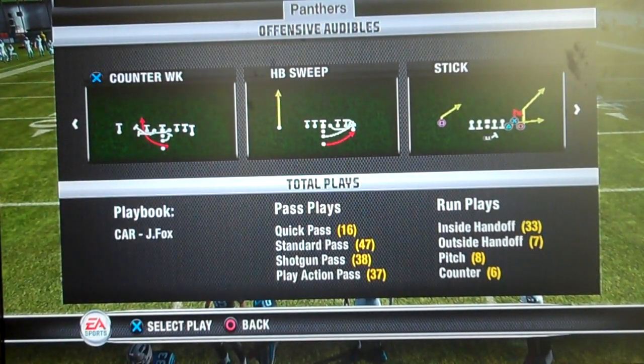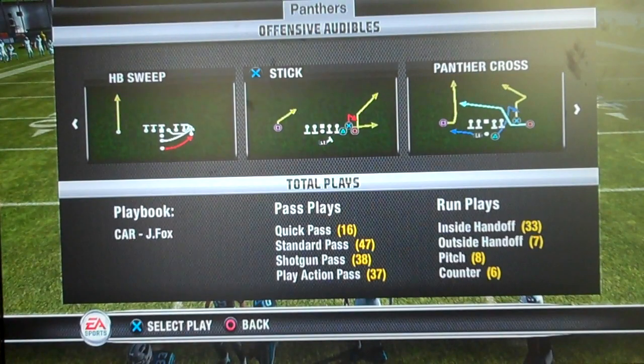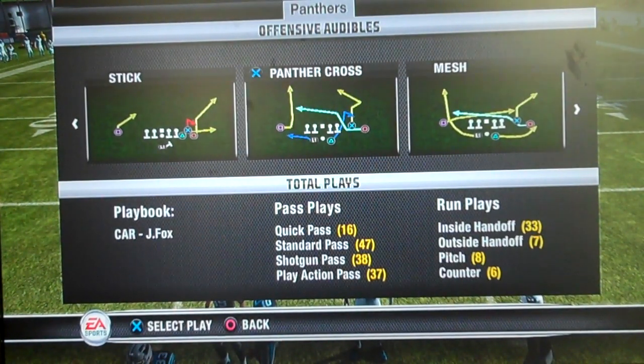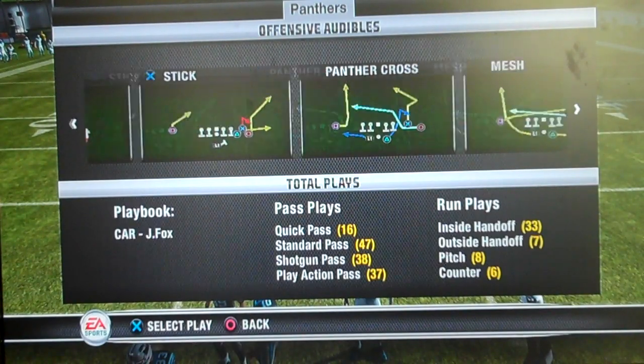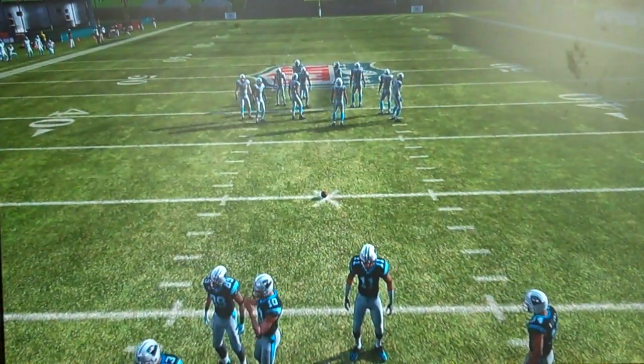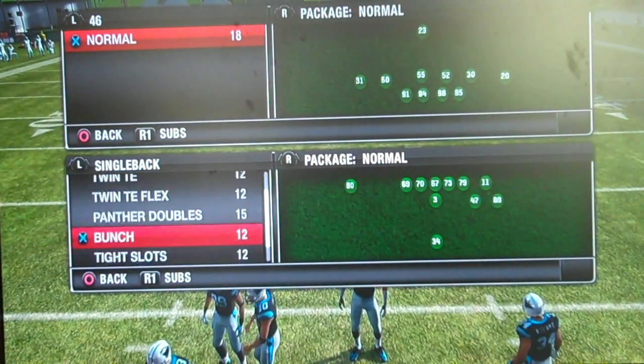Our first audible is the counter weak out of the I-formation twin tight end. Then we have the halfback sweep in the same formation. Next is our man bump-and-run beater — a stick play out of single back trips bunch. Then our shotgun split slot Panthers cross with double blue routes, and another complementing play with the same motion but different reads after the snap.